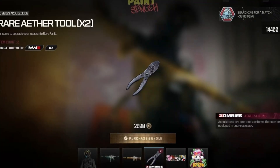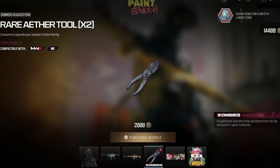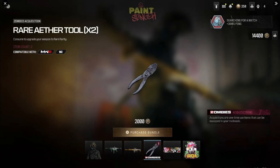Starting off with something that's going to be in a bunch of different bundles. This bundle is called Paint Slinger and it features a rare ether tool — a zombies acquisition. Acquisitions are one-time use items that can be equipped in your rucksack. For 2,000 CoD Points you get two rare ether tools to use in zombies, so you can hop in and upgrade your gun straight to rare rarity.